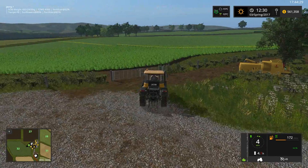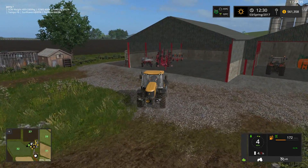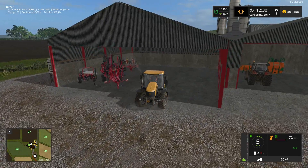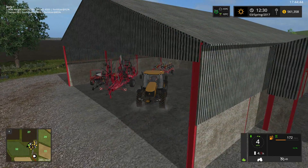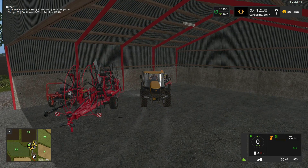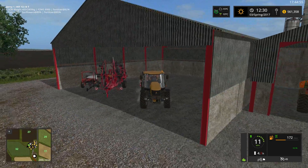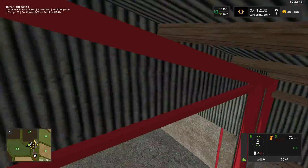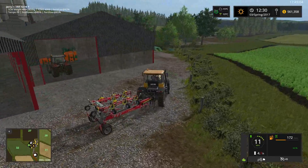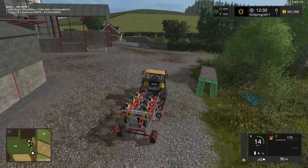We're going to take the JCB here, back up into this shed, and pick up our tedder — and go ahead and ted that grass field that we had mowed a couple of episodes ago. There we go, just pull this out. Probably could have parked a little bit better. We've got our nice tedder here — this is the largest tedder, and it's a pretty good sized field after all.